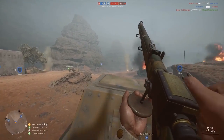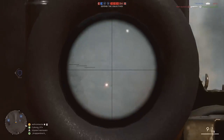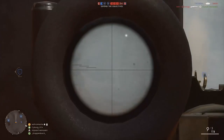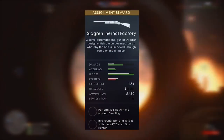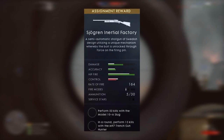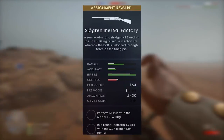Next is the Sjogren Inertial model. Shotguns dominate close quarter combat and the Sjogren Inertial aims to continue the trend. While only the factory version was shown, I imagine there will also be a slug variant as well. For this model, you must perform 50 kills with the Model 10-A Slug and, in a round, perform 15 kills with the M97 Trench Gun Hunter.